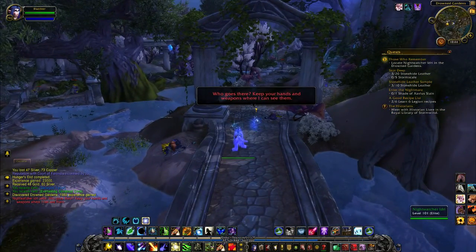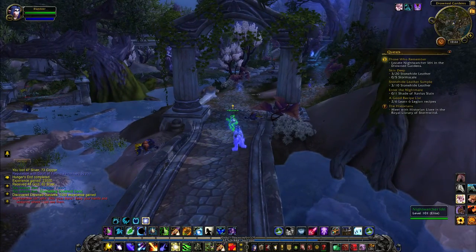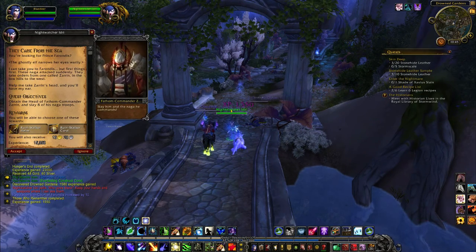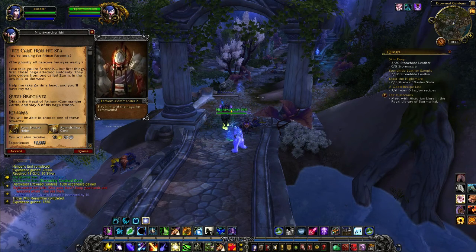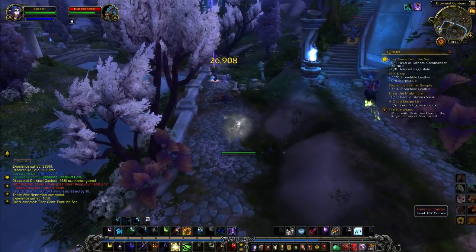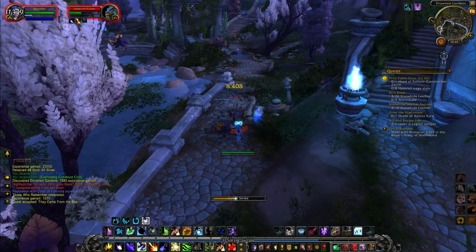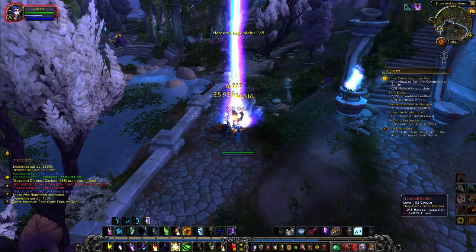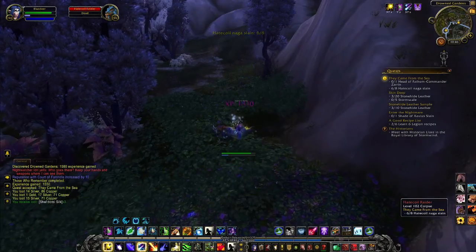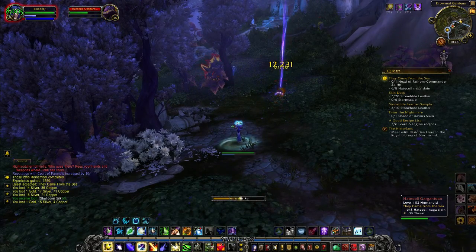Here we are - holy crap it's the only-eye Blue Deer, the drunken druid! Here is Night Watcher Idri. We'll complete that quest. Obtain the head of Fathom Commander Zarin and slay eight of his Naga troops. It looks like we're going to be dealing out some more death. Just two more of those. What is that thing - Hate Coil Gargantuan.